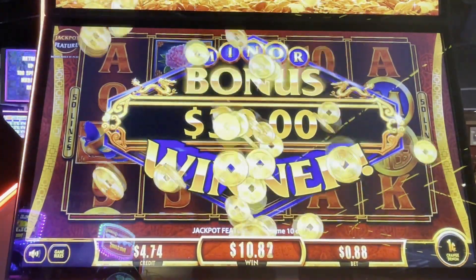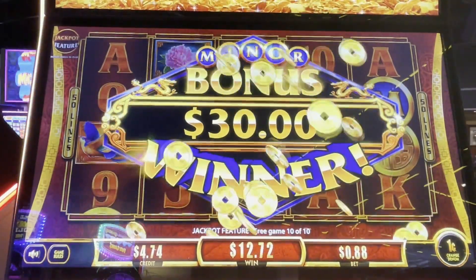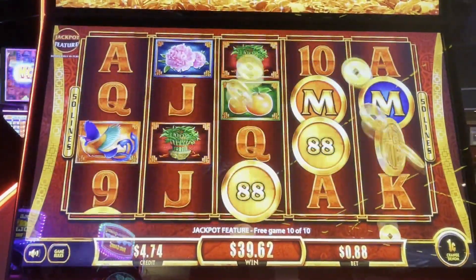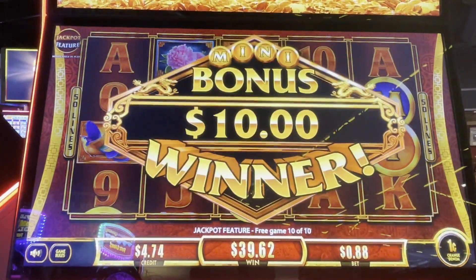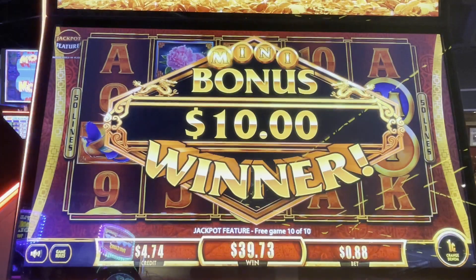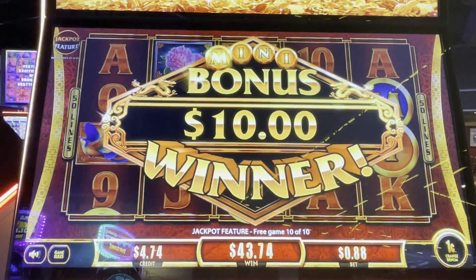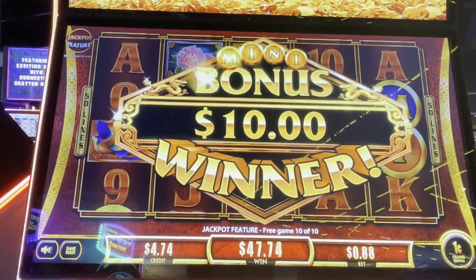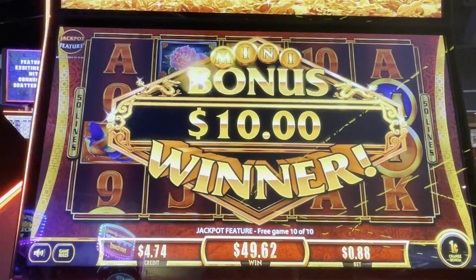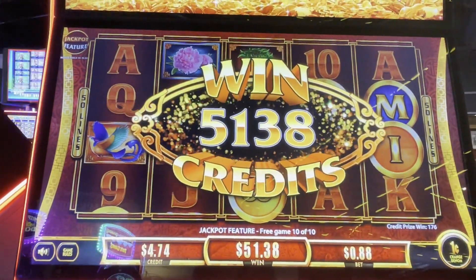All right, we have one more coin. We need a red G, a red G. Come on, we need a red. Oh, we've got the mini now. Two for Fred. All right, that was our last spin. It's not horrible. I will not tap my money. Maybe we'll play this during our livestream on Tuesday right before our livestream in downtown Grand. 5138. There we go.